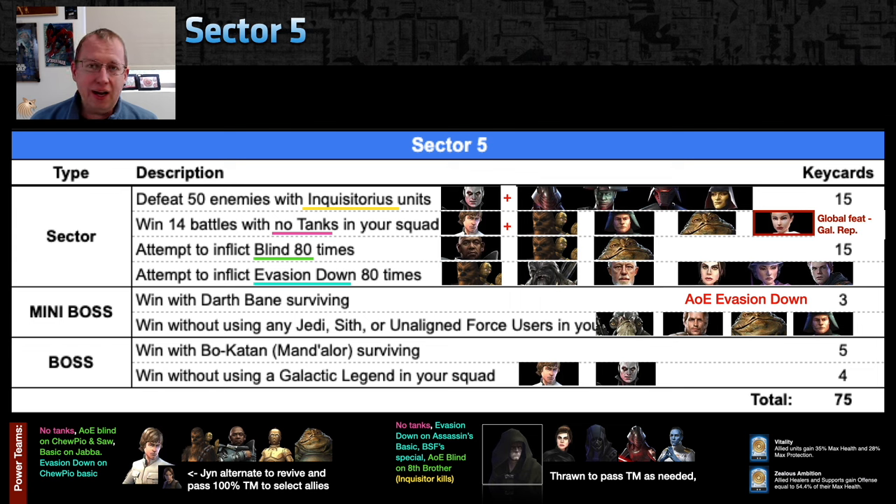Basiliskhan, Zam, and Kyle all have ways to apply evasion down through AOE, though basic spam is more efficient. Power team for Sector 5: CLS with Chupio — every time a rebel uses any ability, Chupio assists; every time he assists he uses his basic and hopefully applies evasion down. Saw Gerrera is there for AOE blind, C-3PO does his stuff, and Jabba the Hutt applies blind on basic. You can knock out no tanks, blind, and evasion down probably in just two battles.